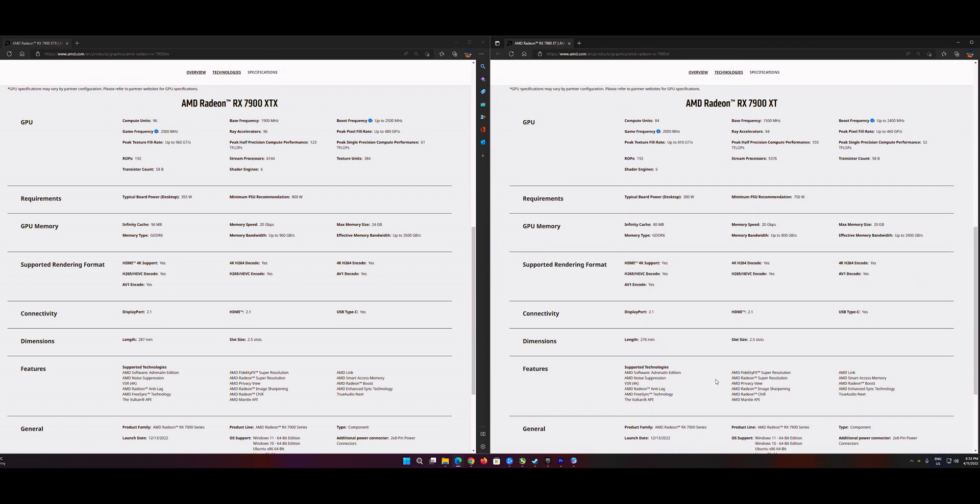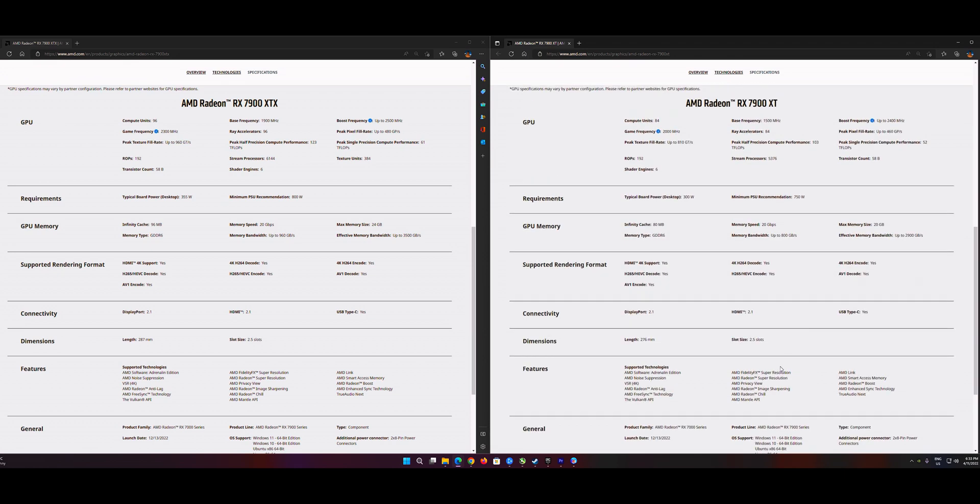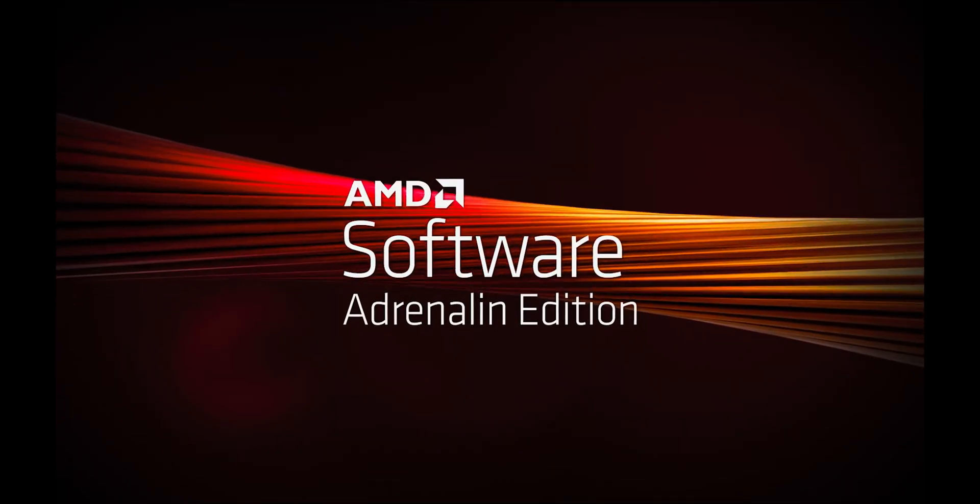That's about all the good. The performance per watt — that's a good thing, considering the energy crisis now. I mean, you can't complain about it. But people who can afford this sort of price of graphics card — are they really skimping on their power? You tell me down in the comments.